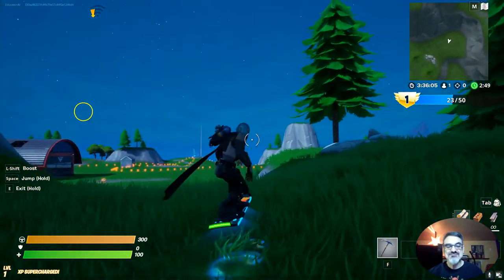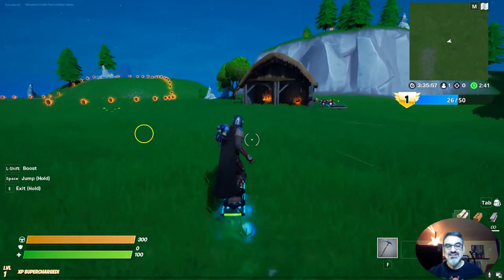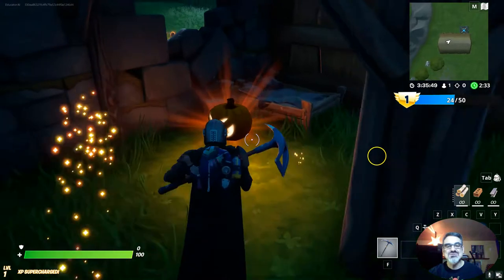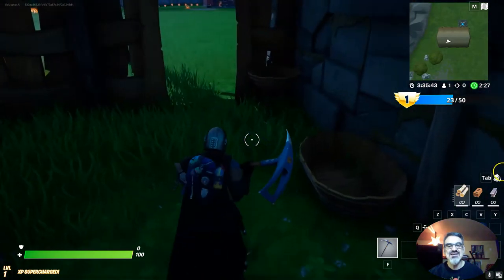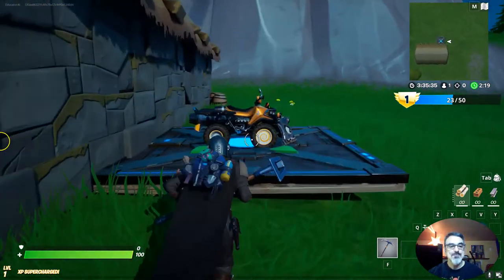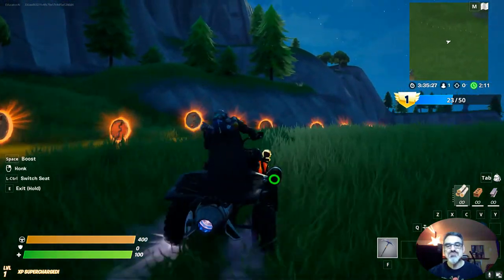I'm at 23 out of 50, with 50 being the winning condition. Let's go into one of the buildings. I'm losing points — I think I hit the minus 10, and I got the plus 10, so they cancelled each other out. I want to find another minus so I can prove that it works. I've shown that the coins do get me plus one.